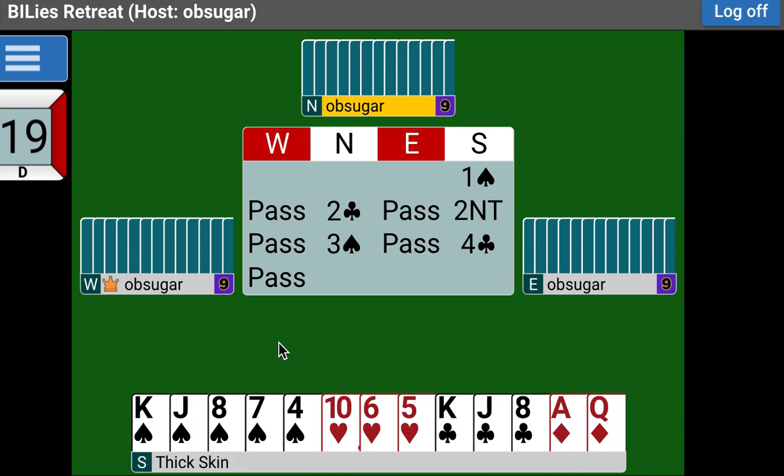Our partner might still be a minimum hand with no slam interest at all, but he doesn't know what you have. So he's under obligation to make one more control bid. And he shows a diamond control — first or second round control. To us: when my partner shows the first or second round control in diamonds, what can it be? A protected king, a void, or a singleton. We know that he doesn't have the ace.